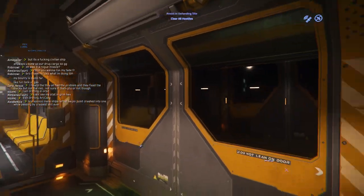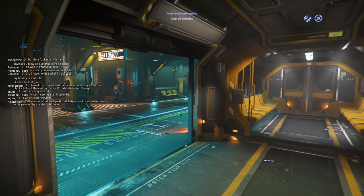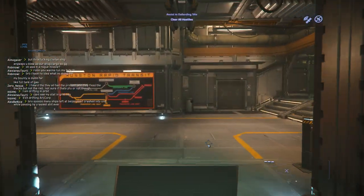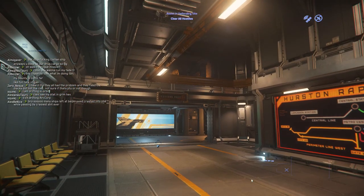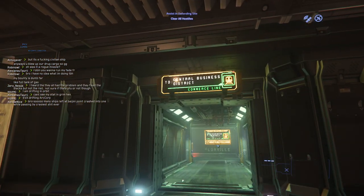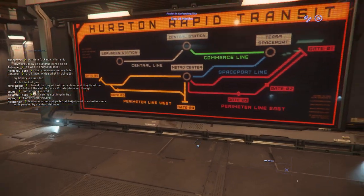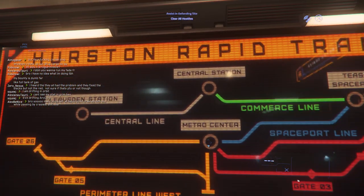We're fixing to stop, and once we get out we're just going to follow the lines. You're going to go to where it says customs. Don't go the other way — that takes you to the commerce line, which is the wrong line. You want to go to the blue line, which goes to the spaceport.